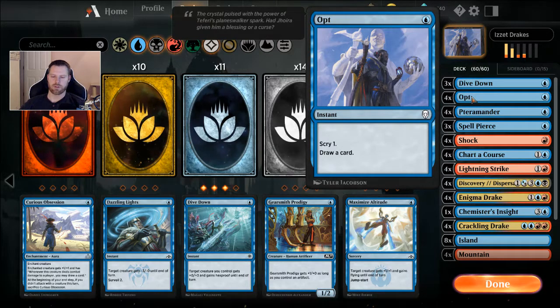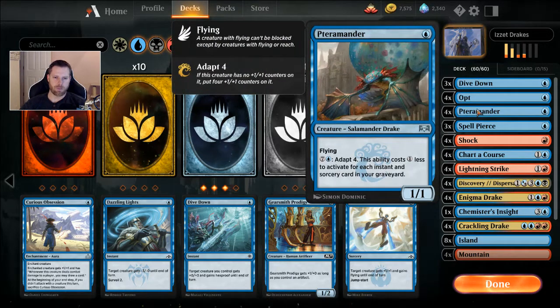Four Opts — it's a one-blue instant: scry one, draw a card. You can look at the card and put it on the bottom of your library if you don't want it, then draw the next one. Four Pteramanders — a one-casting 1/1 flying. For eight mana it adapts for four, so it becomes a 5/5. But in a deck like this where the ability costs one less for each instant and sorcery in your graveyard, there's a pretty good chance this gets down to one blue real quick.